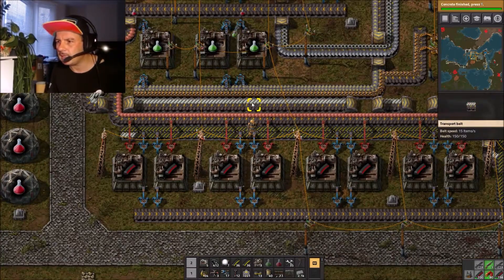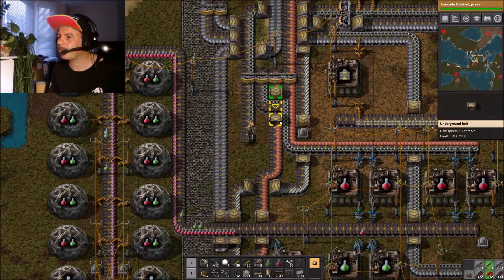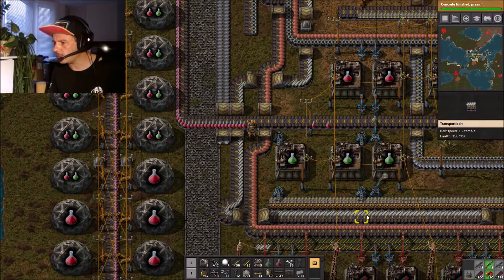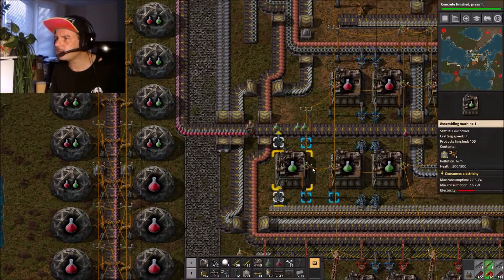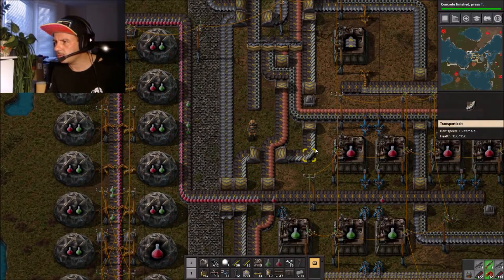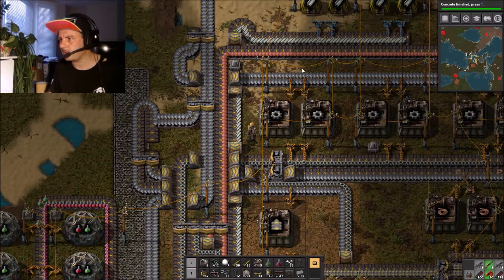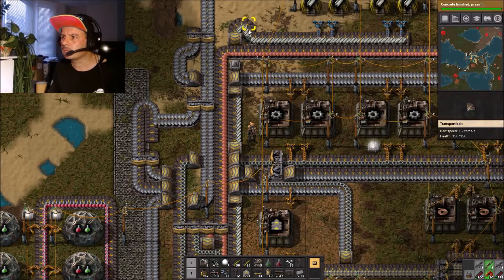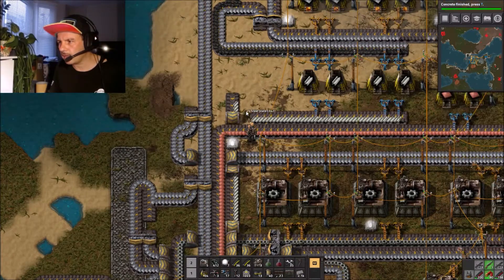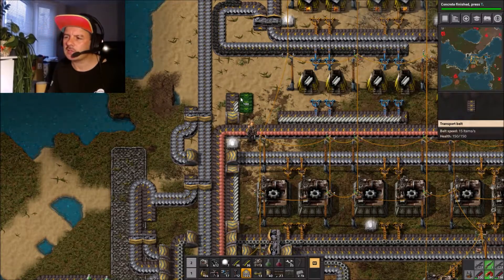We might just leave the research there because we are getting ahead of ourselves. This guy here - let's have a look what red science needs. It's steel plates, that's the problem. Steel plates are supposed to be split into this - but why aren't you doing that, why can't you reach across? Is it the wrong side? Yeah it is the wrong side - these steel plates need to be on the other side of the belts.